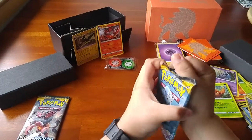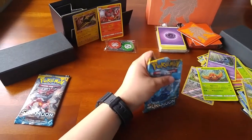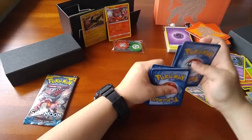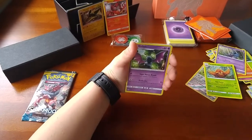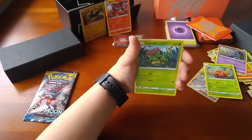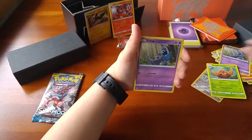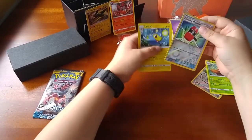This is two of the packs left. Give me some luck. Code card. We got a Steel Energy, Gold Bat, Professor Kukui, Aquanid, Caterpie, Paras, Yungus. Give me a GX in this pack, please. Shoulder, Zubat, Crushing Hammer Reverse, and then a Lancer Regular Rare.